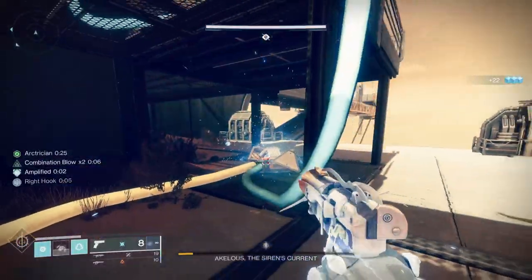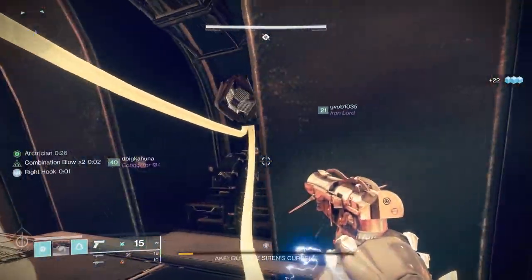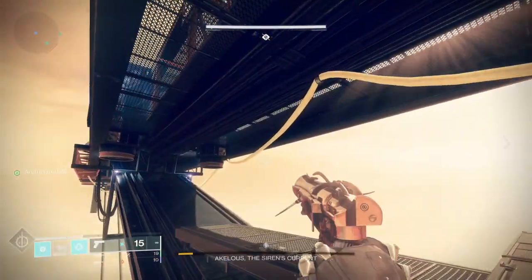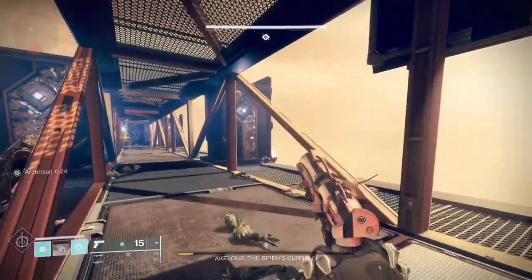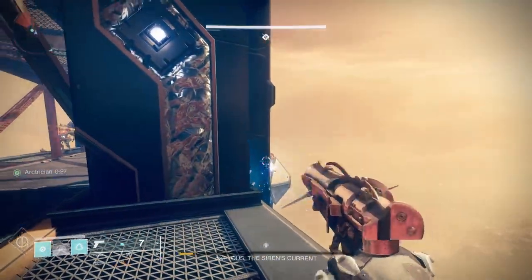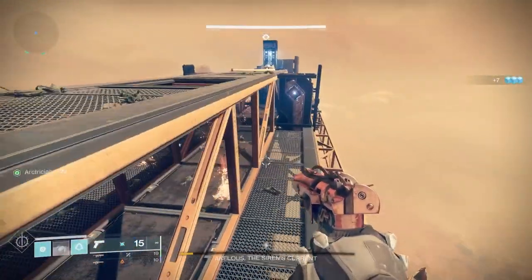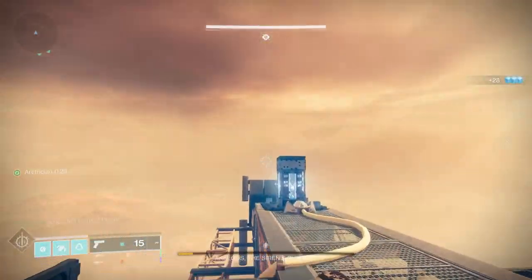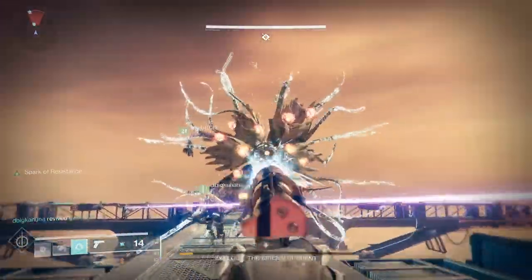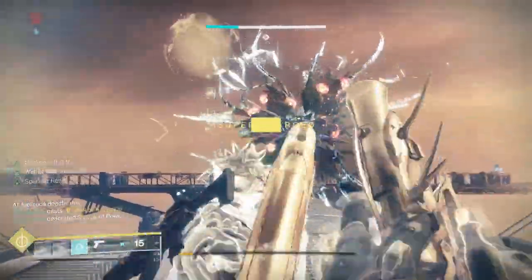In this encounter, there are four platforms you need to connect to the center in order to damage the boss, similar to what you did at the beginning of the dungeon. I would recommend one person for ad clear in the center — they can also help kill the minotaurs to get the buff — and then you'd have two people doing platforms, one going each way, which makes it easier to track which ones are done. Once you connect all the cables, the boss will go to the last power cable you connected to do DPS.